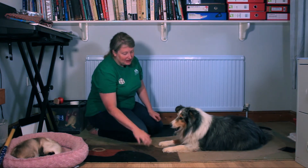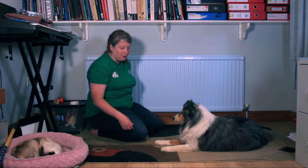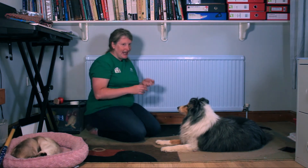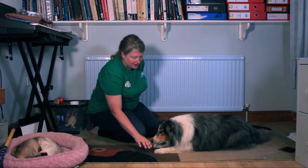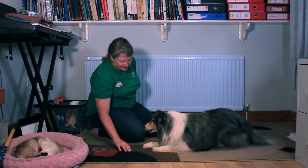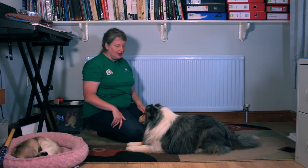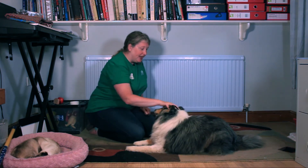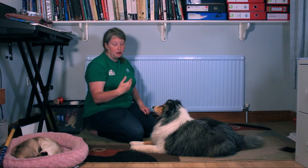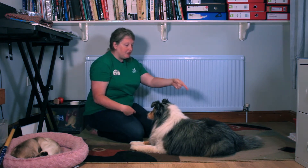So now you've got your hand here and you don't have to have the treat in it anymore — the treat is now in this other hand. But you might need to keep that hand out of the way because sometimes they get a bit obsessed with it and they're looking at that hand instead. Once you've got your hand signal there, now you have a cue. My cue for crawl is tapping my fingers on the floor. From a fairly early stage I'm also giving the verbal cue — the word 'crawl' — to pair it with the behaviour.